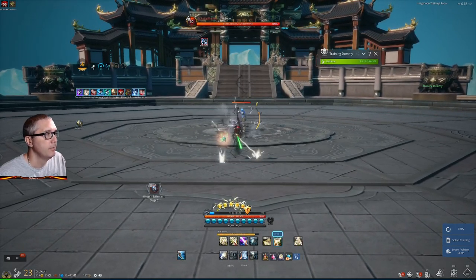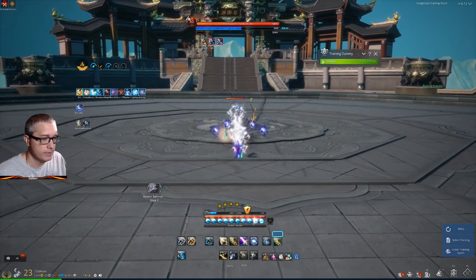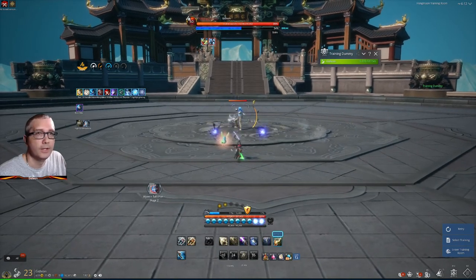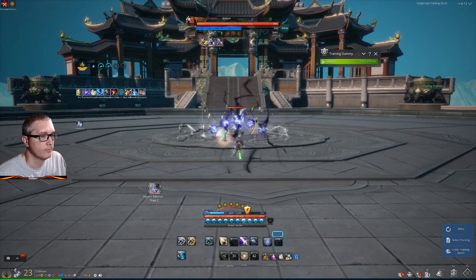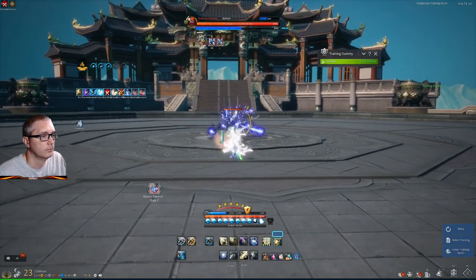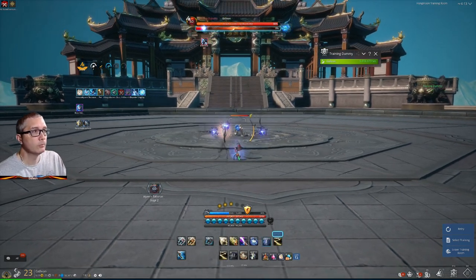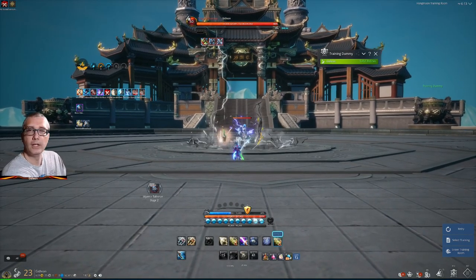Not bad — nine mil. Then it starts tapering up — the burst is really good but then it's just slow moving until you can get your orbs back to five. My burst was good but I'm missing some rotation. I need to quit hitting Z — that's for sure. We're back in god mode. Still only six now. So far it is doing better than Frost, but we'll see on the flip side in a minute.